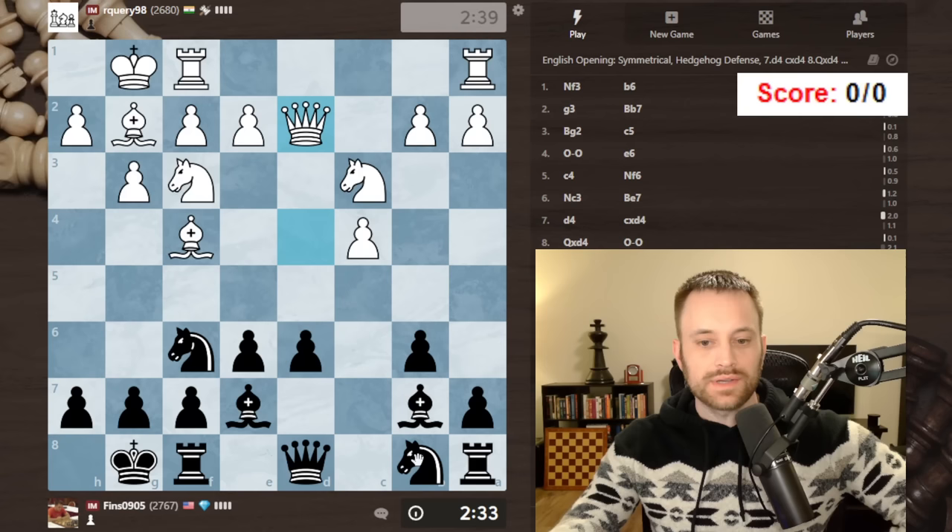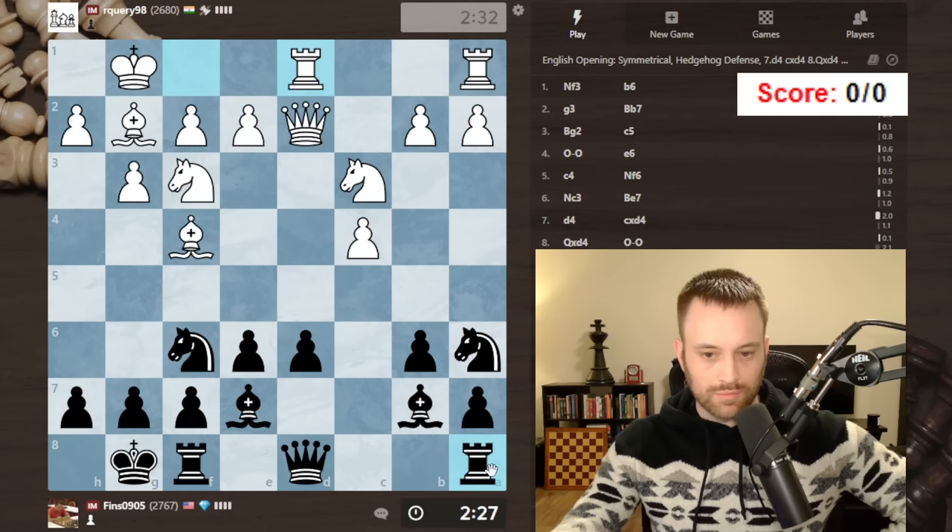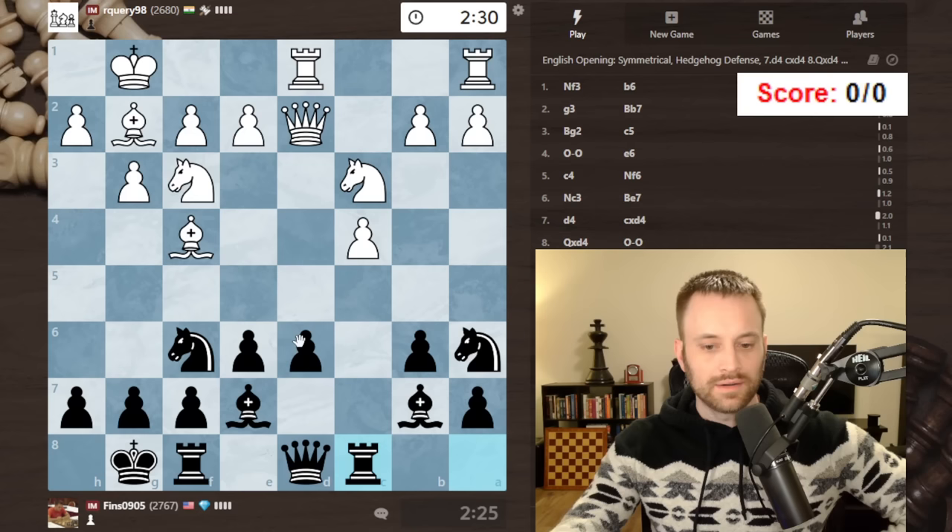Let's actually play knight a6 first, and then I think I'm going to play rook c8 next and hit this pawn. Yeah, let's do that — or I could go d5 right away. Let's do this first. I don't mind a trade here; I think in the end it's probably about equal. I would expect b3.